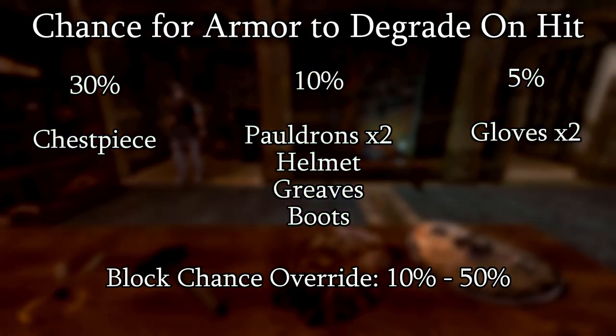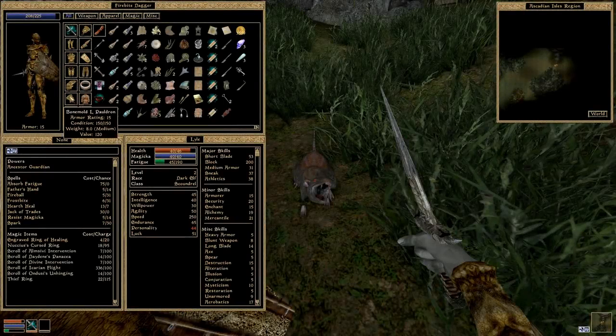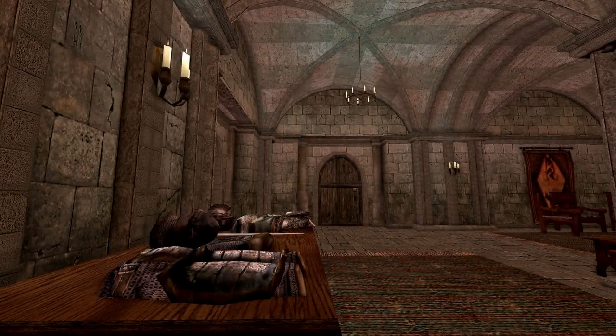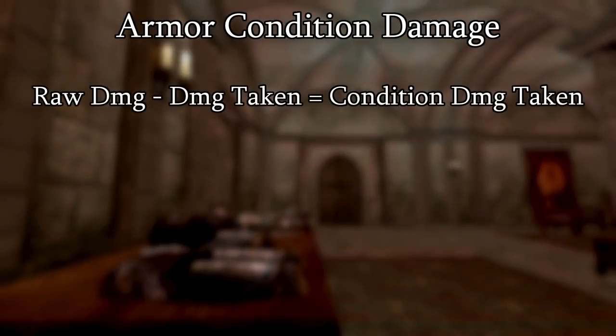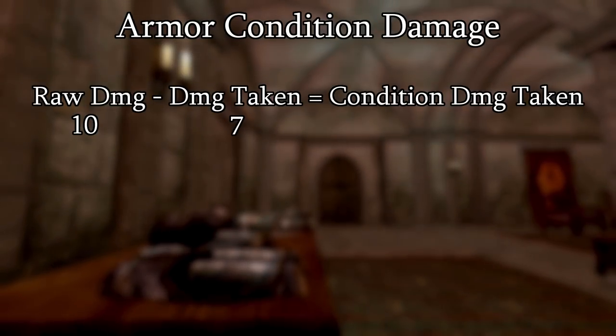Of course, if that slot is empty, then it's treated as unarmored. The exact amount of condition damage dealt is exactly the same as the amount of damage your armor prevented. So, for example, if an enemy tries to attack you for 10 damage, but you only take 7 damage to your health, then your affected armor slot will take 3 condition damage.